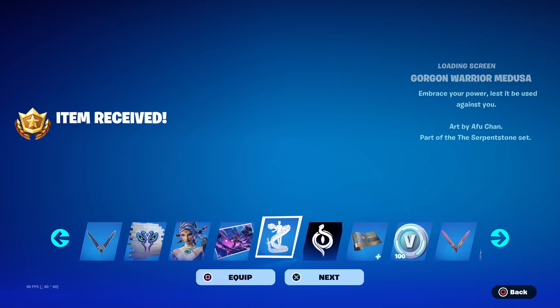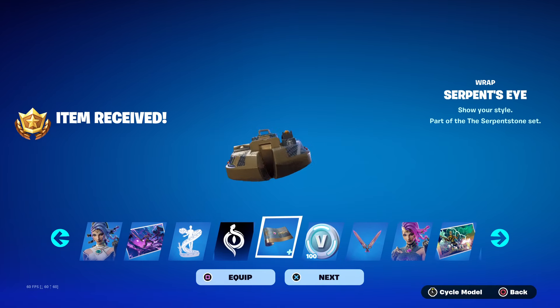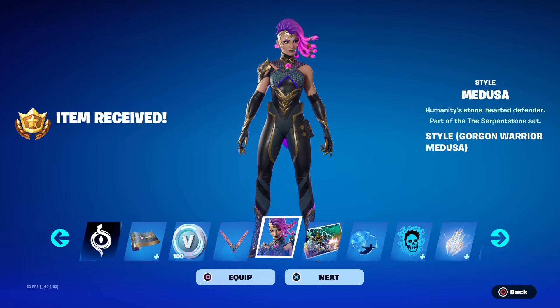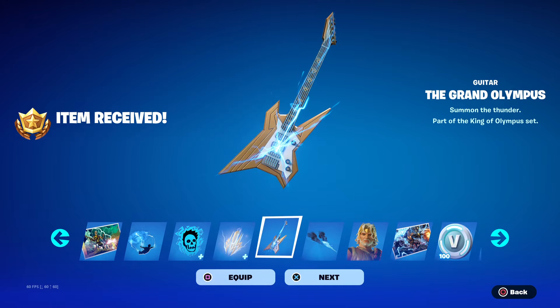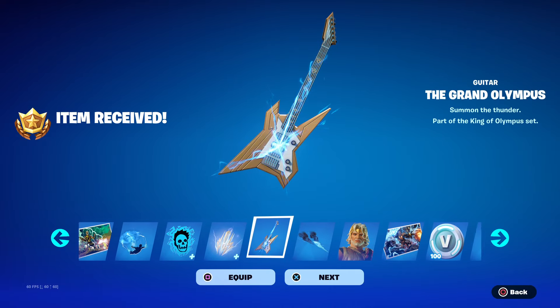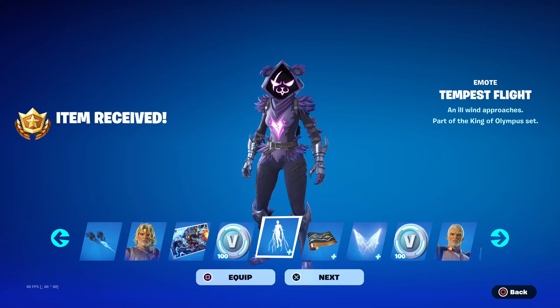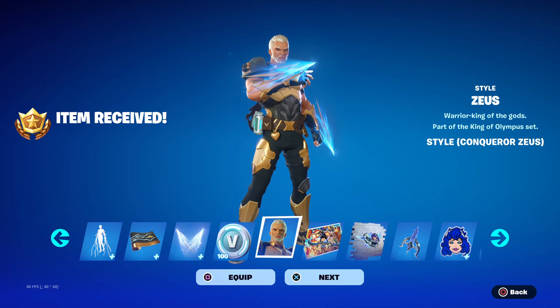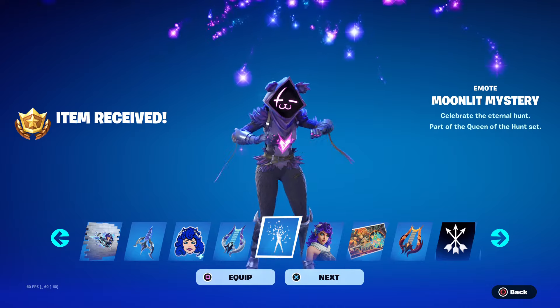We got Medusa — say horror mode, sick. A hundred more V-Bucks — are we getting a lot of V-Bucks? That's a nice gold wrap. Serpent's Eye. We got our style for Medusa. We got a loading screen for Zeus. We get a bunch of loading screens. We get Zeus's guitar. Grand Olympus. And we get Zeus. In our last page, that loading screen for Zeus. His alternate style — Pips of Light, that's sick. And then we got Zeus back in his twenties — Prom. We got a Lyre — how do you say it? That's sick.